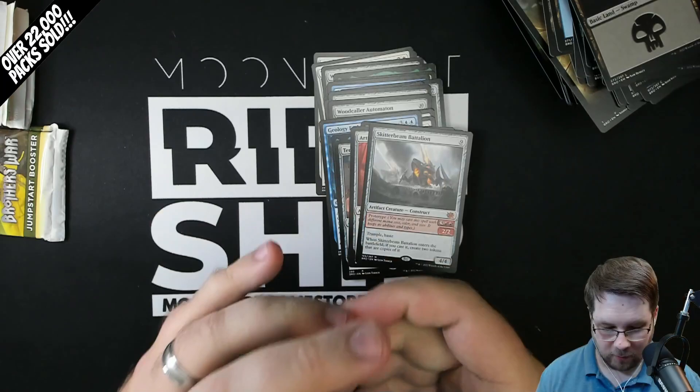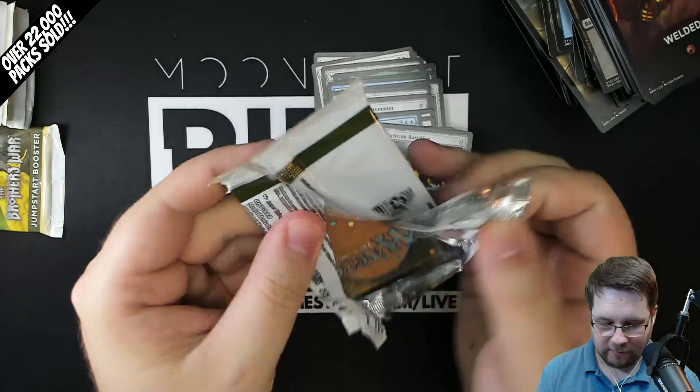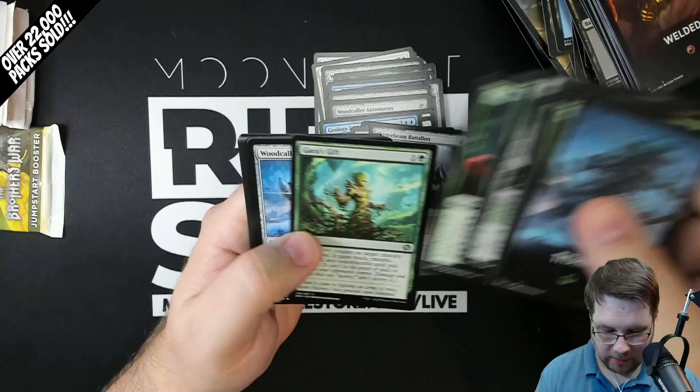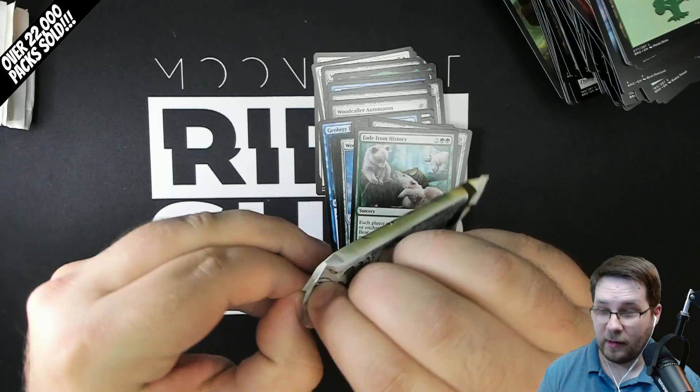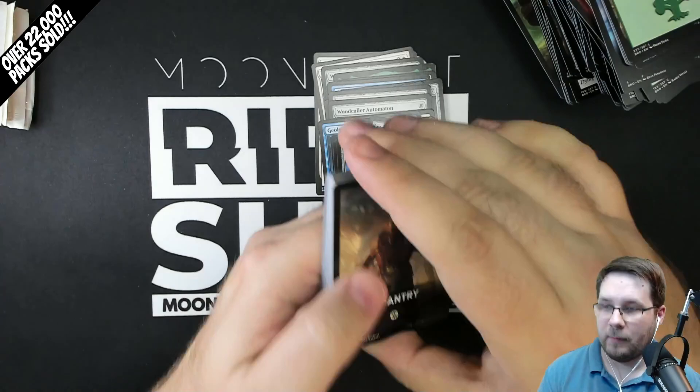The prototype cards have a lot of fun ways to play them. You can play them early or play them late, which will be great in draft - and probably great in Jumpstart too, if you're just smashing packs and playing. Wood Collar Automaton and Fade from History. It would be cool if you could get that Green Mythic where you get to make a bunch of Dryads. Maybe we can see that in one of these packs - that would be pretty cool.